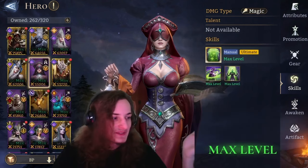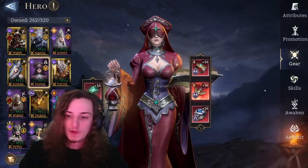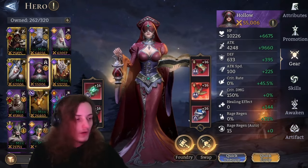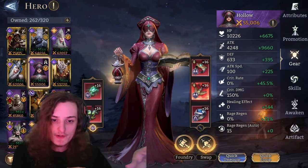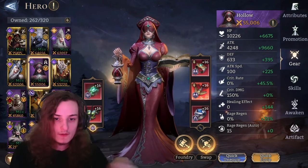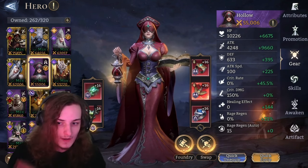Now that we've talked about the skills, what to max, what to awaken, and all that good stuff, we're going to go straight into the build. A Holo build is rather straightforward — there's two versions at least for the moment: there's the traditional Holo version, and then there's the guild boss version. We're going to start with the traditional Holo now, and then get into the guild boss Holo after.